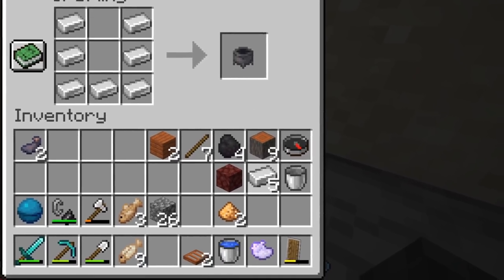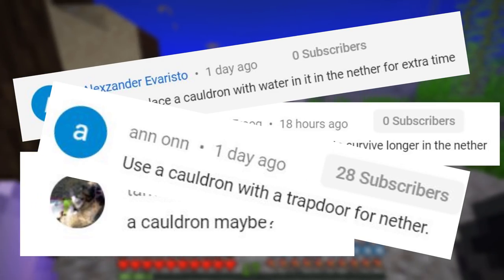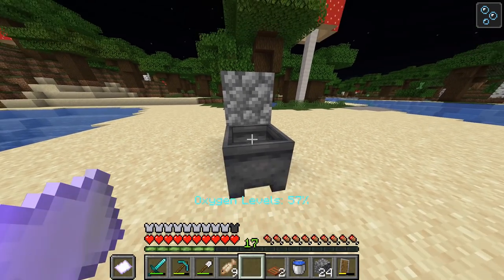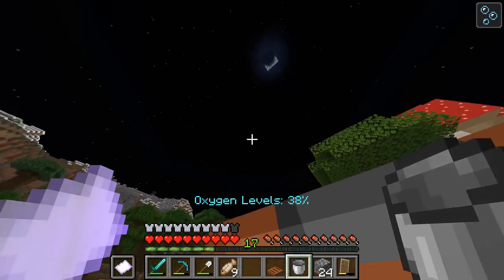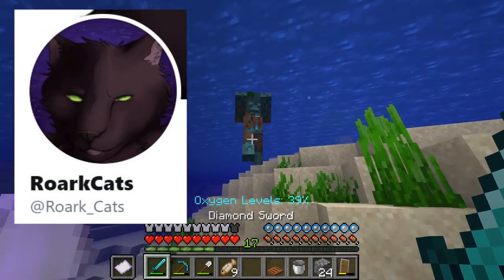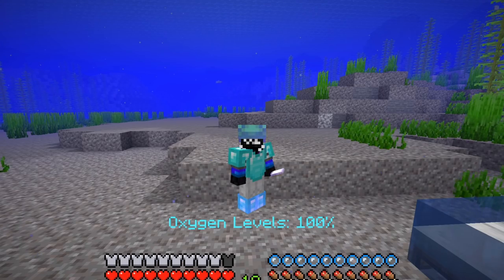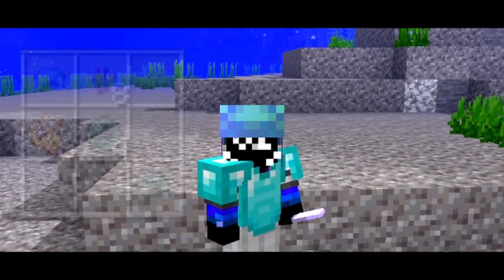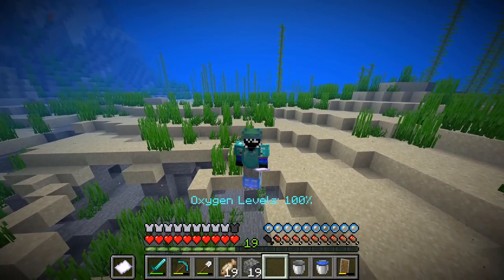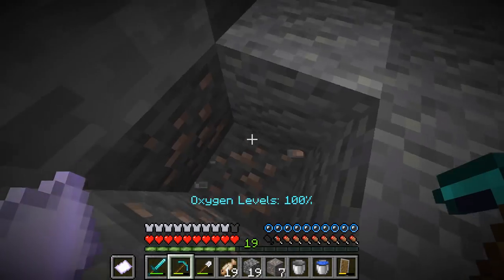A lot of people commented saying I should try trapping myself in a cauldron in the nether, as that's the only way to get water there. When I first tried it, it did not work — that does not count as being underwater. But then the datapack creator reached out and said 'Hey moron, update your datapack — you can totally breathe in the nether using cauldrons.' So now we're on the mission to get the third helmet upgrade. Welcome back — I have updated my datapack.